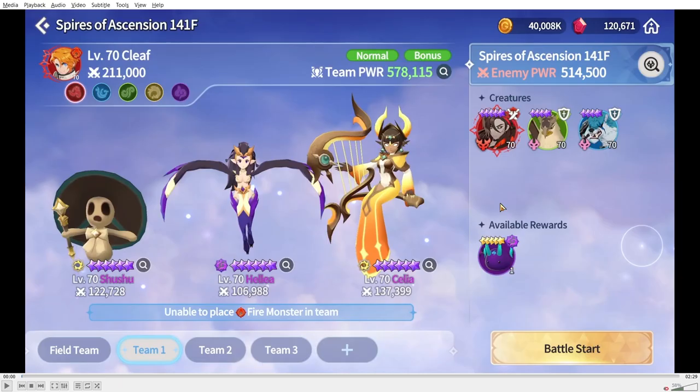Spires of Ascension got increased to level 150, adding 10 extra stages. I saw a few people struggling with certain stages, especially stage 145, so I'm going to show how I did mine. I tried to keep the teams as free-to-play as possible, but for some stages I needed to use a nat 5 or two. For the first two stages, teams will mostly be free-to-play; after that I'll explain the strategy needed for each particular stage.